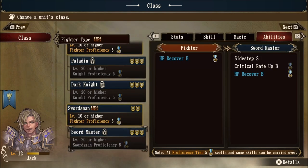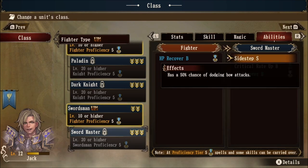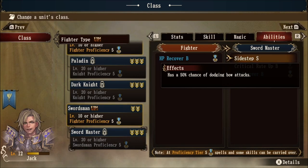Going up to swordmaster at tier three level 20, we get the sidestep ability — which cannot be mastered and carried over, but it has a 50% chance of dodging bow attacks. This is an effect carried over from the original game of Grand Edition back in 2000. Samurai classes in Grand Edition were able to cut down any arrows shot at them from an archer or a centaur — if an arrow was coming at them, they had a chance to cut it down, taking zero damage. Pretty cool mechanic.